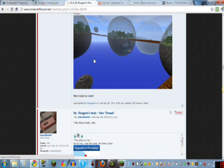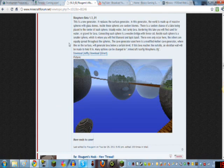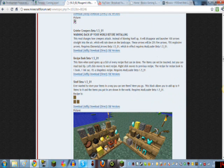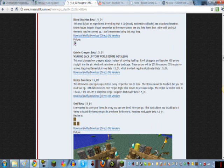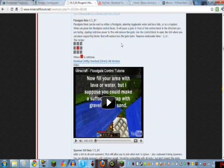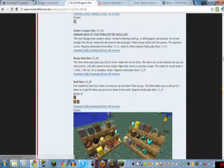This mod was made by Ritsugami. I will put a link to this page in the description. There's a whole bunch of mods he's made on this shelf mod, recipe book, Griefer Creepers — which sounds interesting because you have to use a different mod with it, but it shoots a hundred arrows when it explodes instead of actually exploding. Floodgates, audio, death chest, and more. You can look at this by going into it.